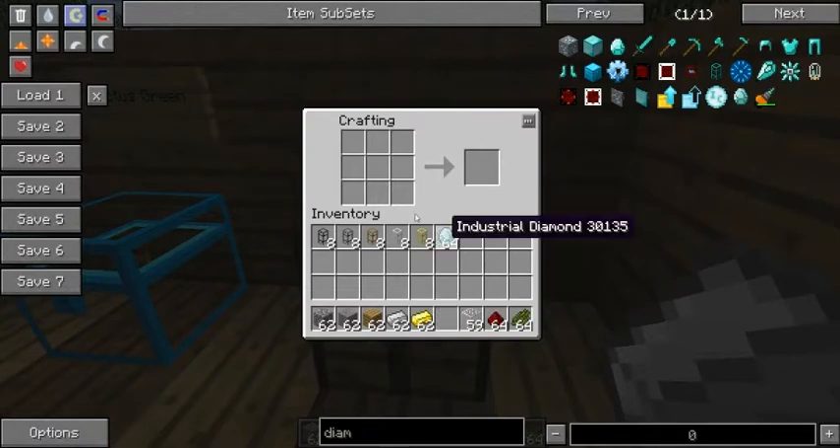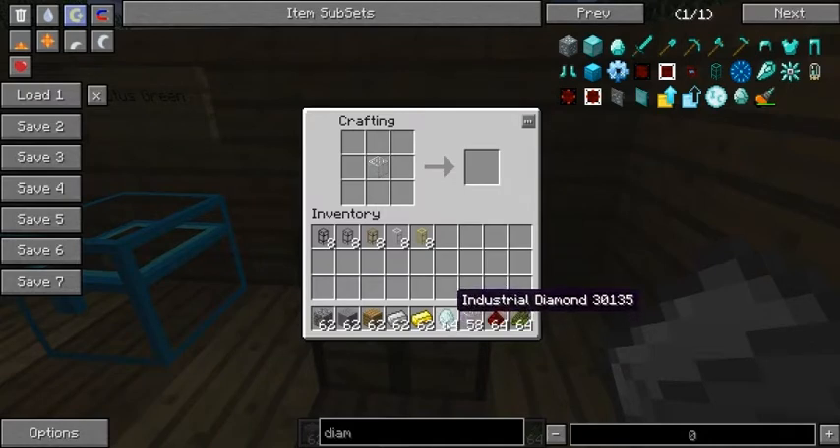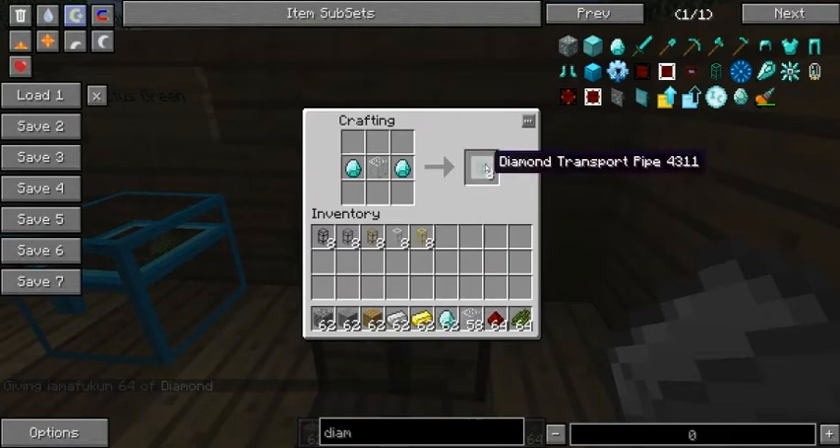Next, let's go ahead and make a diamond pipe. One thing — oh, these are industrial diamonds. These are actually deprecated. I need real diamond. Okay, cool. So there is the diamond transport pipe.